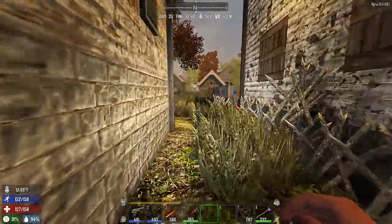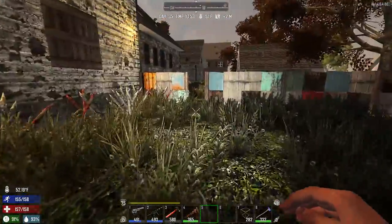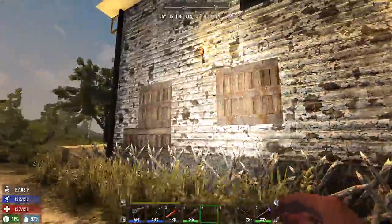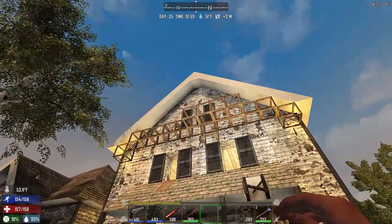Just to give you a quick tour of what's going on - we've got wood spikes all the way around, some of them doubled up, all the way around through the back with a few spaces missing here and there - no big deal. Let's see if we can jump over this fence without hitting the spikes. We've got them all the way around this side, we've boarded up a lot of the windows on the bottom, and we'll do some reinforcements from the inside.